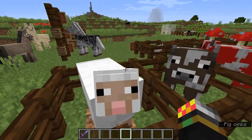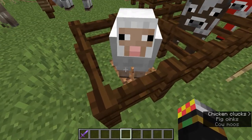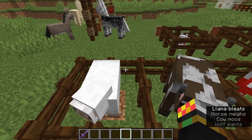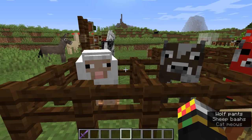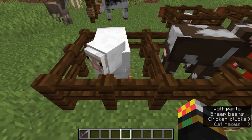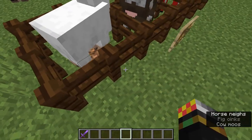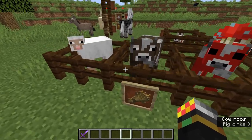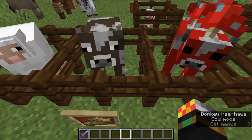With sheep in particular, eating grass helps them grow up faster as babies, and for sheared adult sheep, eating grass helps them regenerate their wool faster. So for automatic wool farms, make sure your sheep can eat grass. The same basic concept applies to cows and mooshrooms — just give one wheat to a cow and another wheat to another cow, and if they're together they'll make a baby cow.